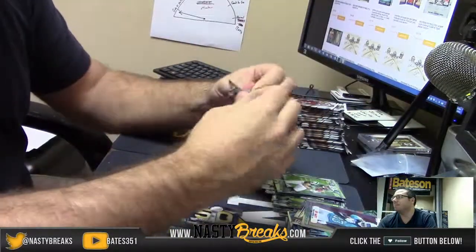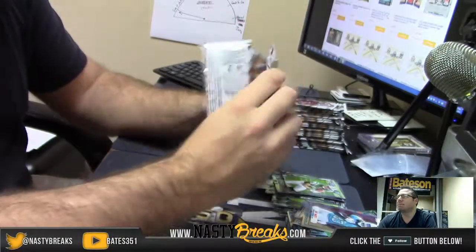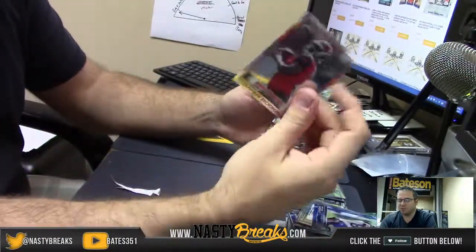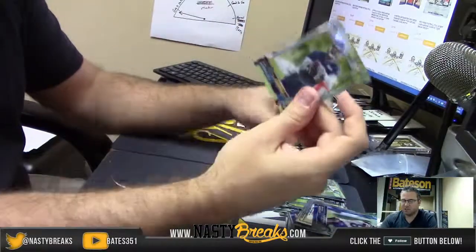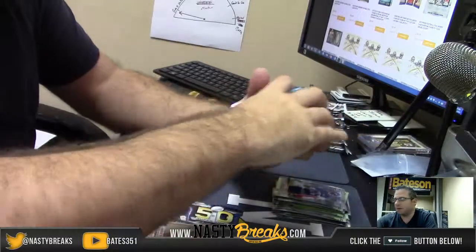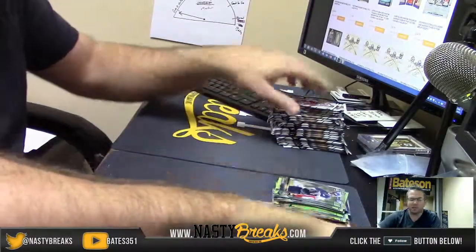Last pack, box one. Antoine Goodley blue, Jameis Winston insert, and Norwood. There we go man — that's box one. Let me just get that blue stack out of the way, it's getting a bit high.